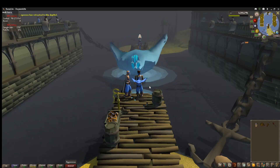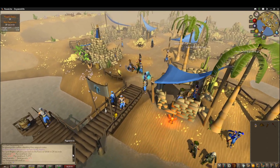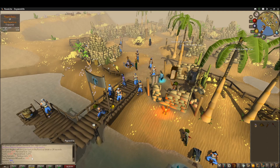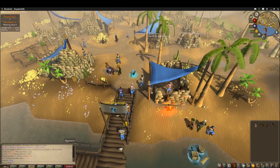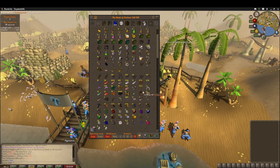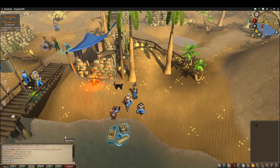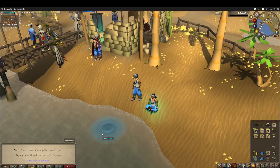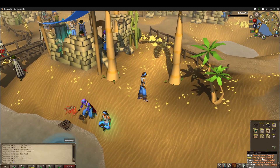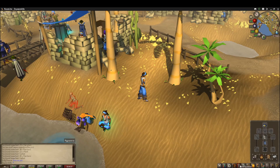I currently have 222 KC of Tempoross and 473 rewards to collect, so let's go grab our fishing net and see what we get. I didn't get the things that I wanted, but I did get two things I've never gotten before: the Tome of Water and the Tackle Box. Let's price check everything.